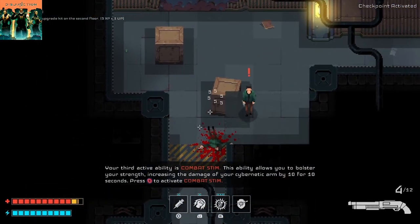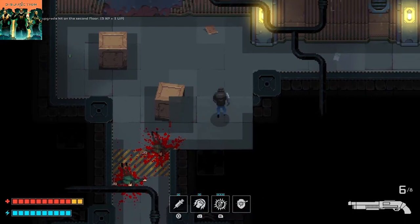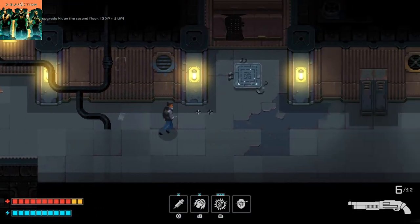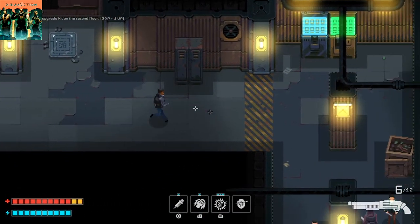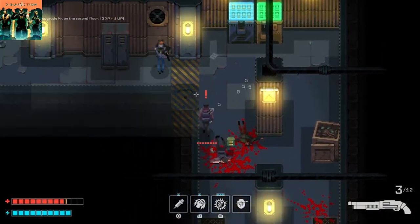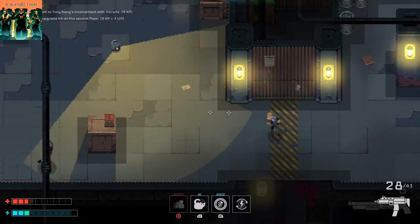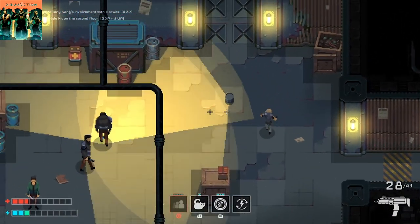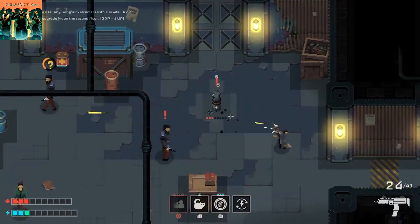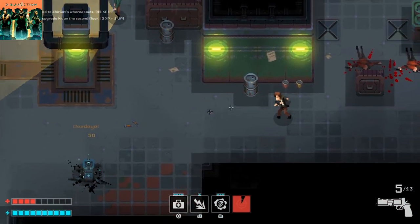Stealth is not the only means to get through the levels. Each of the different characters has their own signature firearm, and gunplay can be used as a last resort. The shooting controls are kind of like a twin-stick shooter — while aiming, the screen will push in that direction to help you as you sneak around. The different firearms are very powerful and can take enemies out very fast, but the enemies can also take you out just as fast. The shooting has some decent sound effects along with some impact.